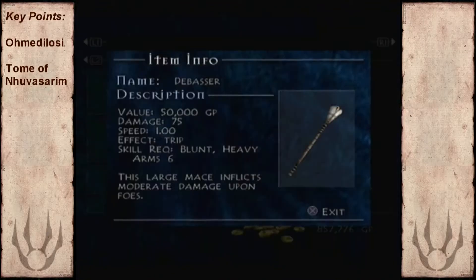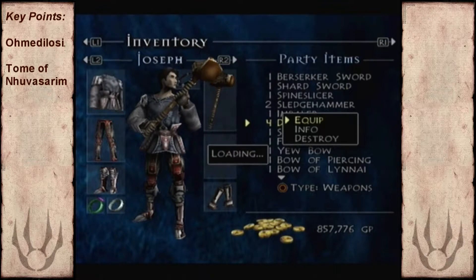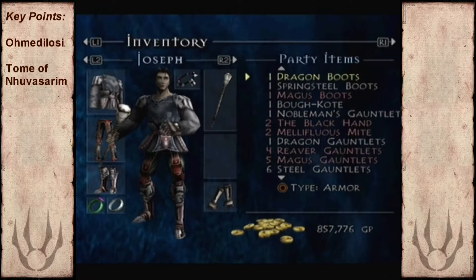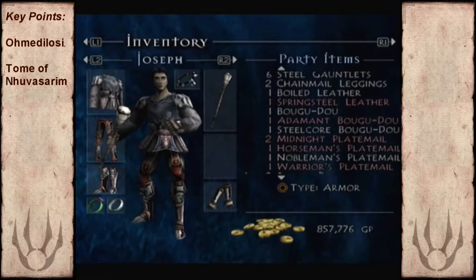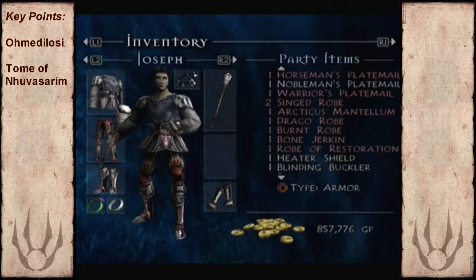Hello there fans. With two demons down we have two left to capture, so we're going to head over to Ikamos Swamp. The enemies in this place are mainly weak to blunt weapons, including the demon of stone himself.